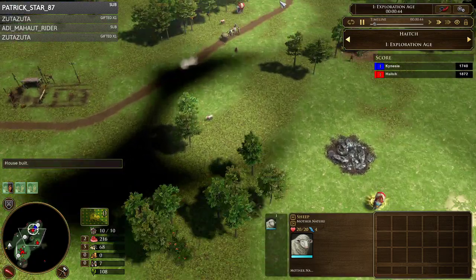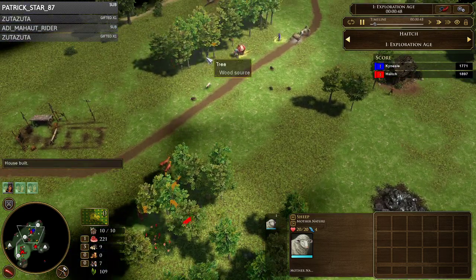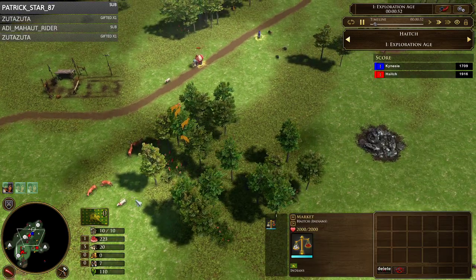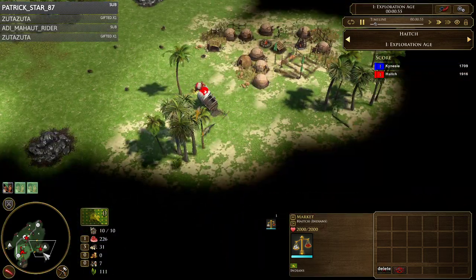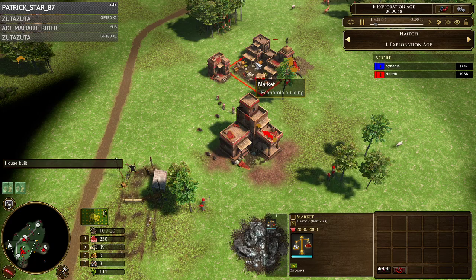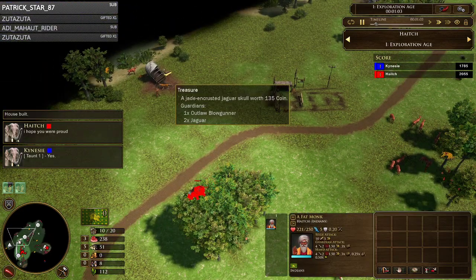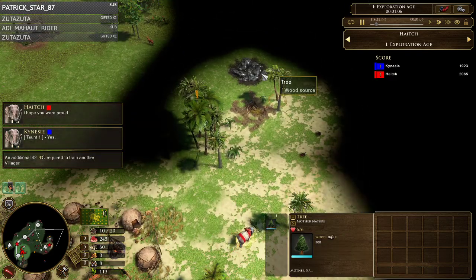Loading into this game, the first thing I want to do is get all the sheep and get my wood trickle as soon as possible. It's an extra vill for India because I get a vill per shipment, and getting the wood trickle as early as possible is very good in terms of getting your age-up time. So you want to go around the map and get as many sheep as possible, kind of ignore treasures for now.